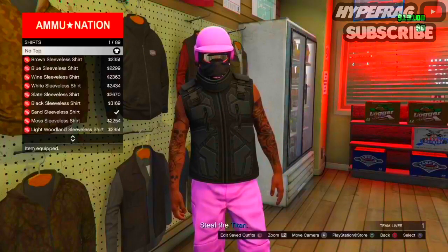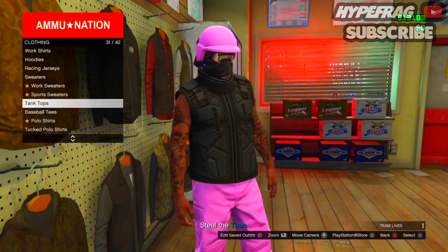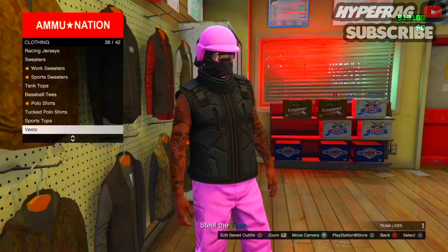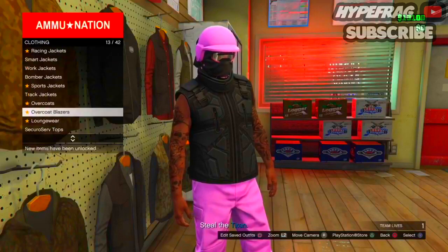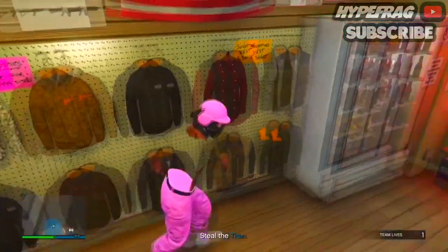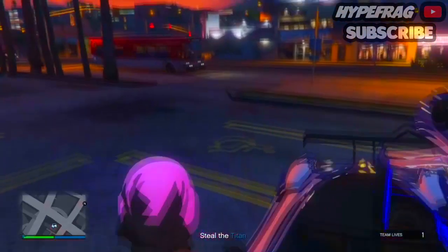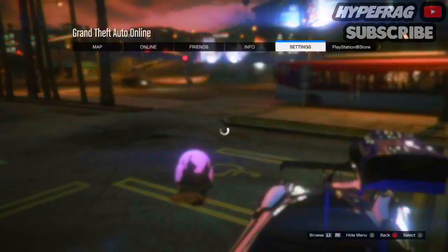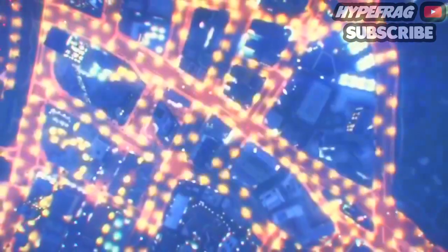Then go all the way back to the top section and select any shirt you'd want to apply. For example, go into overcoat blazers, but make sure your top is off. Go into overcoat blazers and click no top. Now that you've got no top, your back and hands will be invisible. Then walk out of Ammu-Nation.